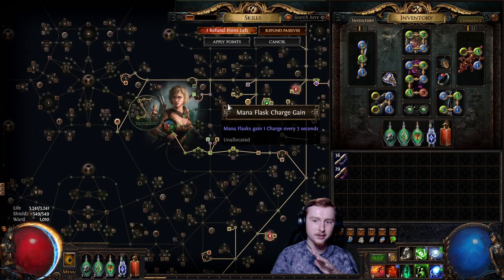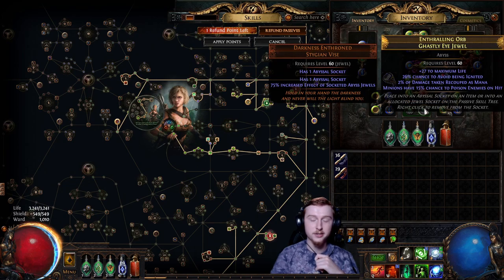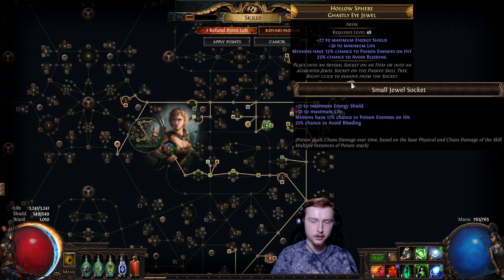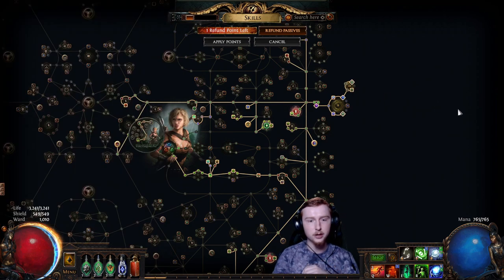So I'm spending a lot of effort to counteract DoTs. We're going to be using Jewels with a chance to avoid being Ignited, capping that at 100%. I'm going to be using Jewels with a chance to avoid Bleeding, and I'll get that to 100% as well. Eventually I'll be using the Pantheon to be unaffected by Burning Ground, one of the most common damage over time sources in the game. Thankfully, because we are essentially a Summoner build, we don't have to spend a lot of time standing still, meaning we can spend most of our time dodging DoTs on the ground.